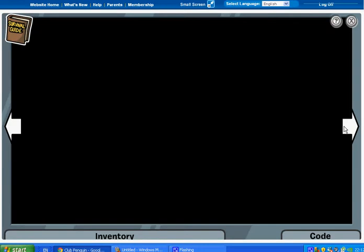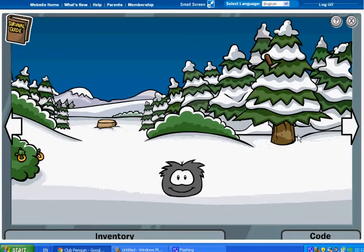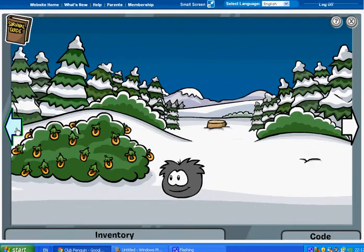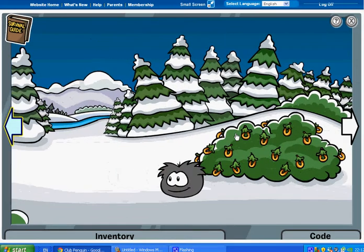Now let's find the pot. There we go. Just keep checking the tree until it drops. The pot is found near this bush.